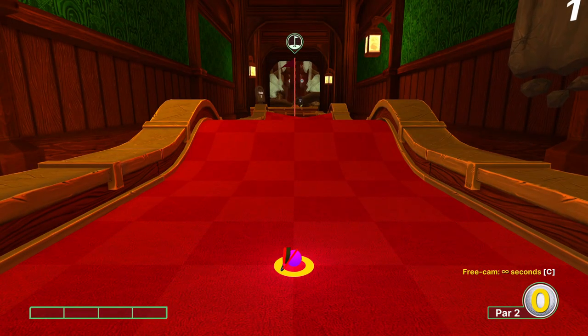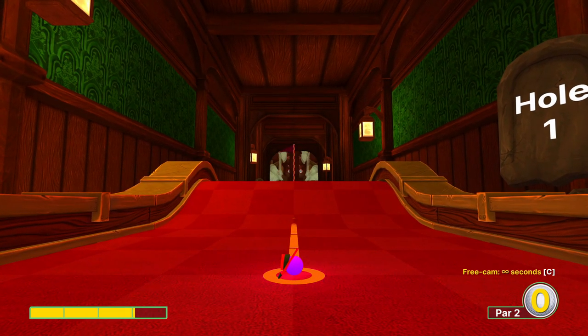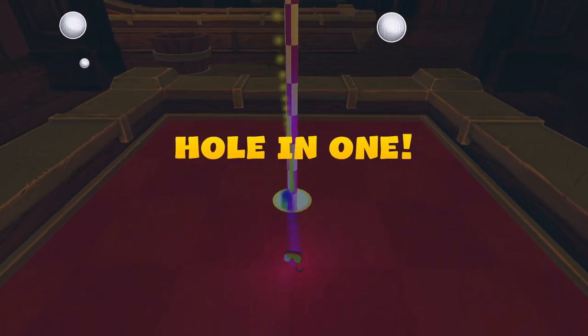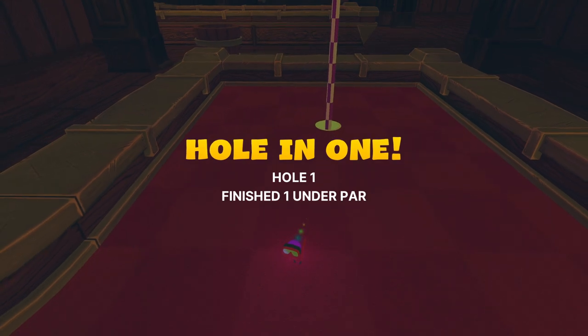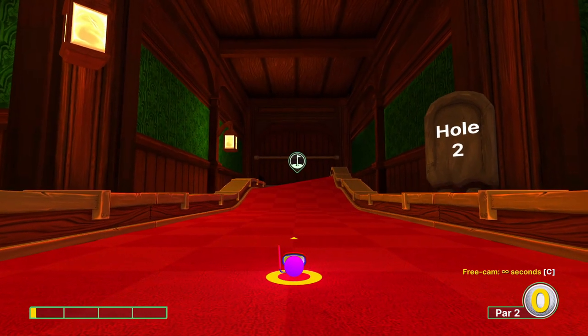Hole number one. We're going to go ahead and go for the dunk on the first shot — just over three power here, just kind of a squeeze. More than three directly at the hole. It's pretty simple once you get a feel for it. It's harder to leave the course if you goof it up, but it could still happen, so look out for that.